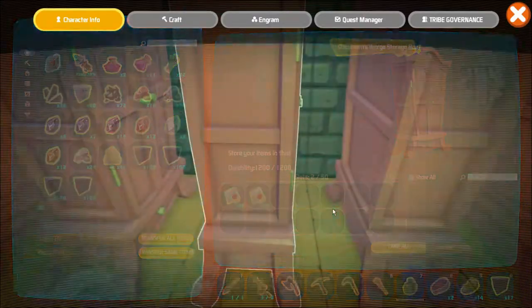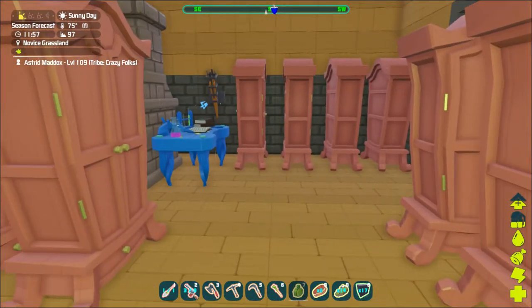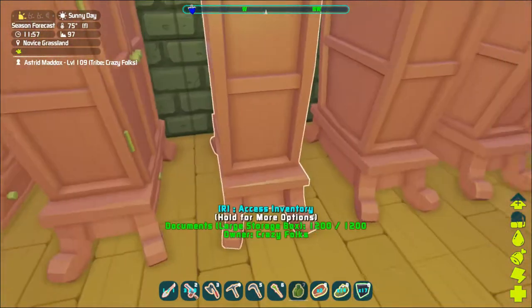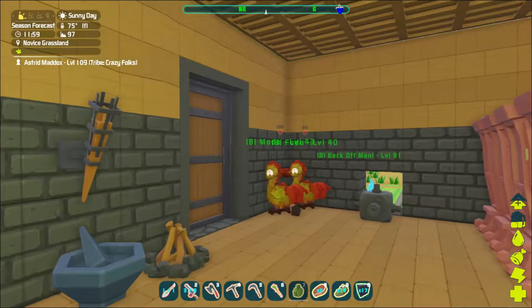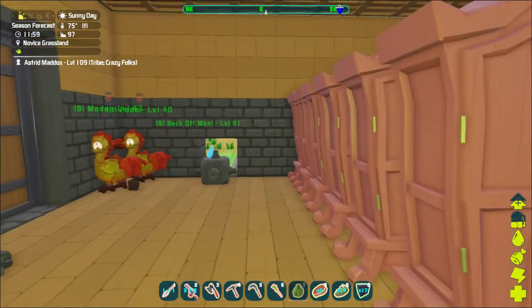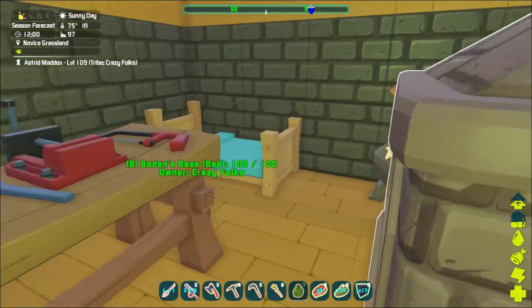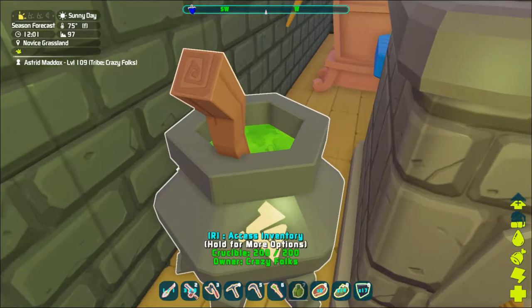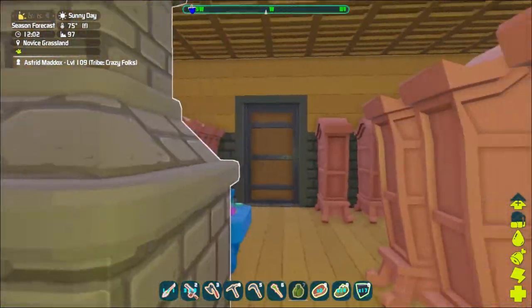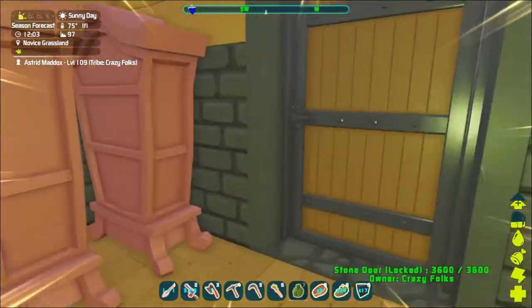I tried using a bookshelf - I created one and put it here - but it doesn't store paper documents, blueprints, title things, or privilege certificates. Doesn't store any of that stuff, so I demolished it. I don't know what it's good for. We also went ahead and crafted the magic workbench, and I got a crucible from a drop. I didn't have enough stuff to make one but had enough to get it from a drop.